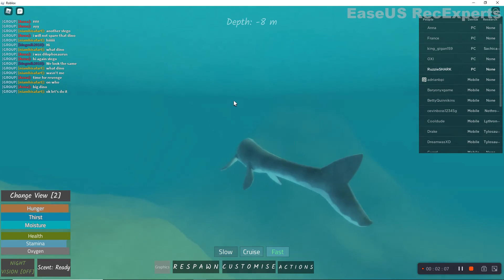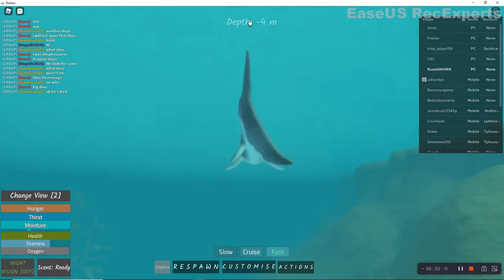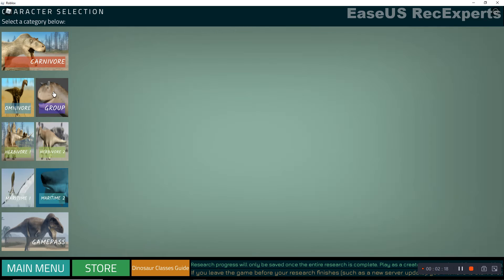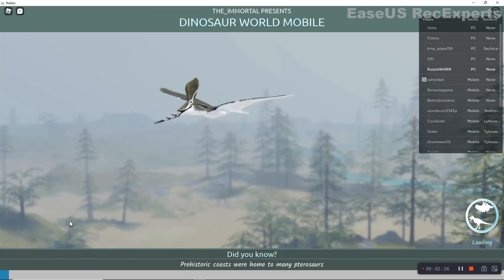And then this is how fast he goes. He's a pretty cool Dino. Well, you know what's a cooler Dino? A Carcharodontosaurus. Yeah, he's a cooler Dino.